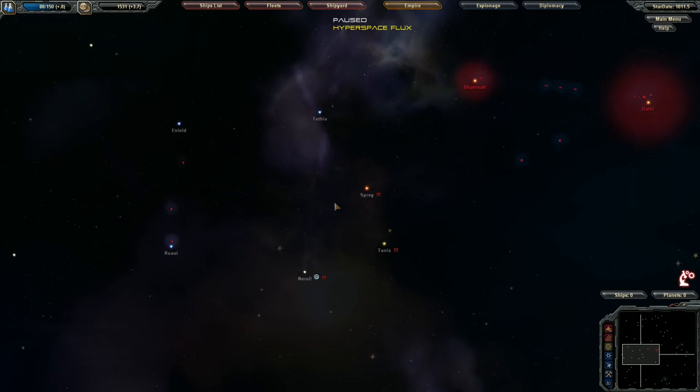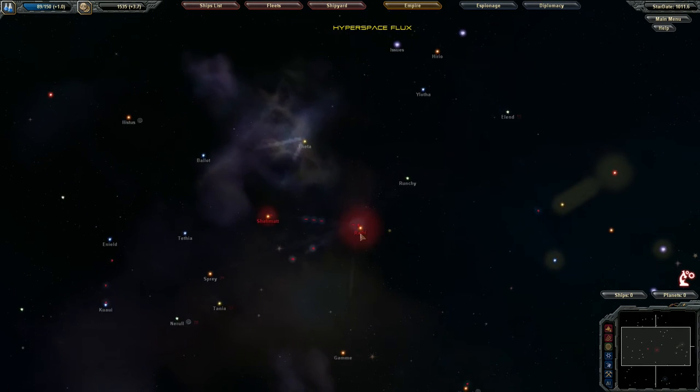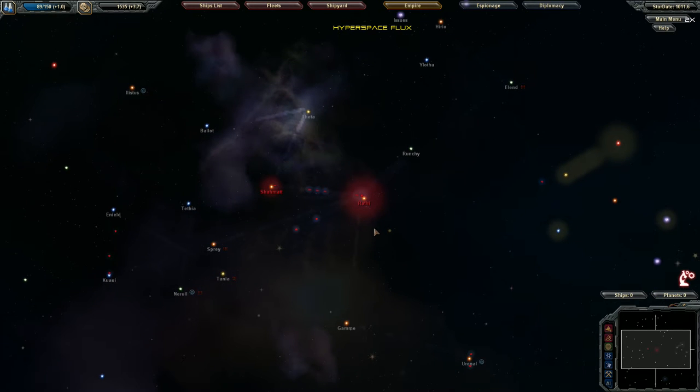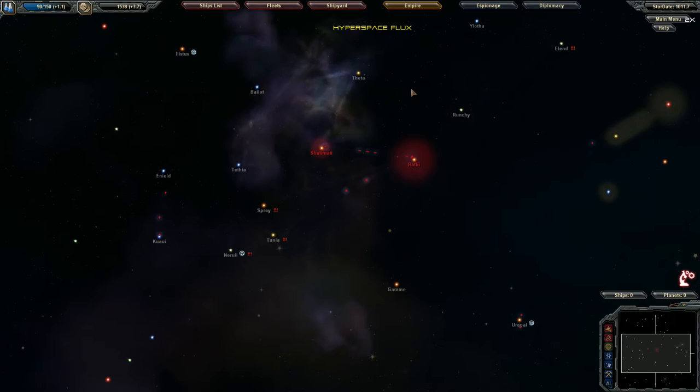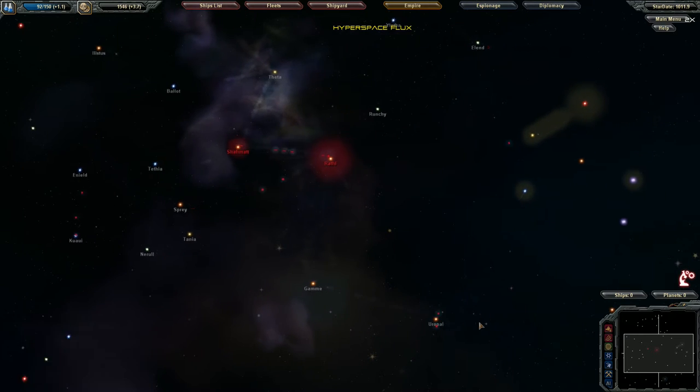Since there are two anomalies in this system I'll send our troops up that way. Our exploration ships are heading off to explore and freighters are moving about. Let's increase speed a little, though it won't help much since everyone right now is in a hyperspace flux — that's why nobody's really moving.